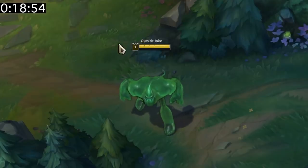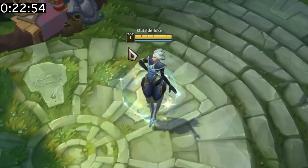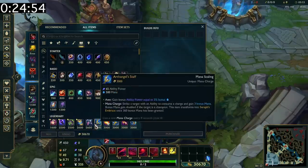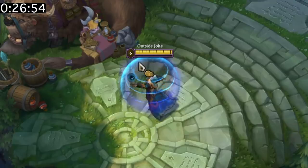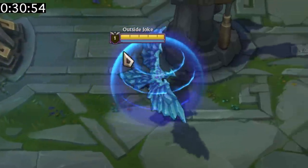Anivia and Zac have wings next to their level which show if they have their passive up or not. This also works for Guardian Angel. Similarly, this also works when you buy items like Banshee's Veil and the shield is active. If you have both a passive and a shield, both of them will show as well.